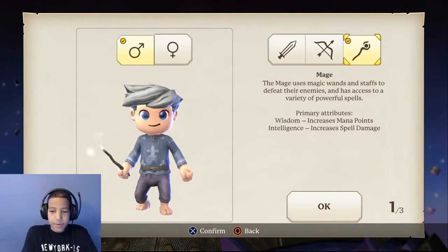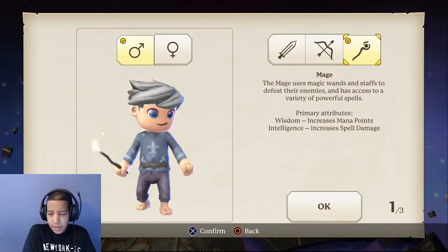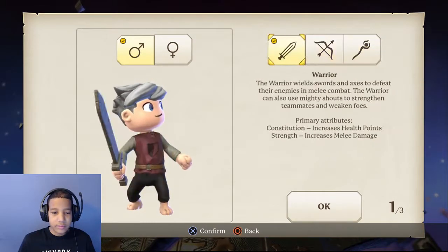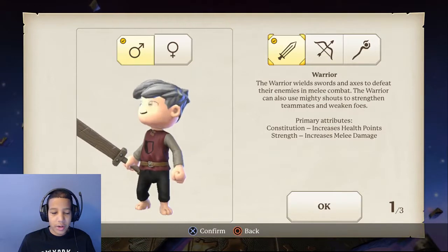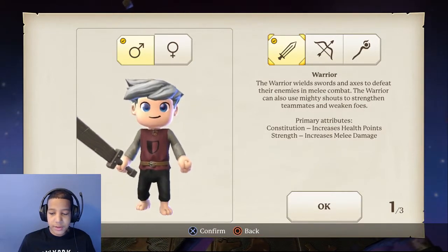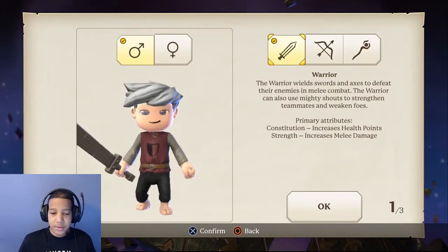For the Mage, primary attributes: wisdom increases mana points, intelligence increases spell damage. I'm kind of thinking of going up-close and personal. Actually, let's go with Warrior — he can also strengthen teammates.